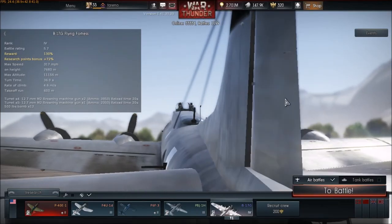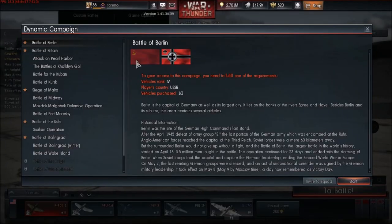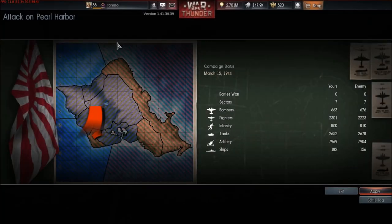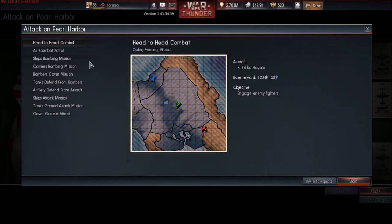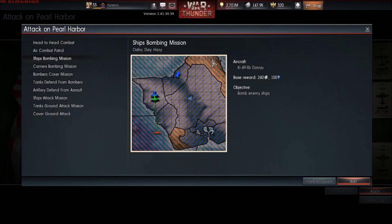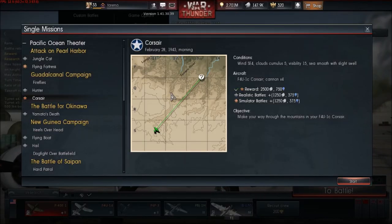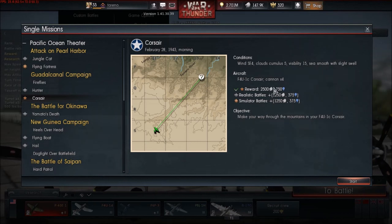Another often-overlooked way to get RP and Silver Lions is the dynamic campaign and single missions. In the dynamic campaign — for example Japan 1944 — the basic missions don't get you many good points: ship patrol missions give about 100 points and 249 Silver Lions, and after you've done about five of these you stop earning points. It's not great but it's better than nothing if you don't want to go online.